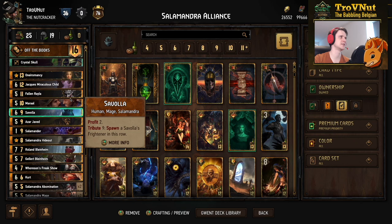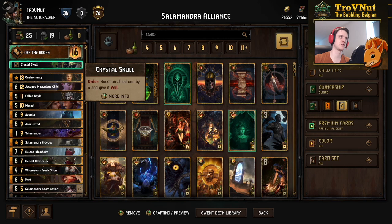The Crystal Skull is also in this deck — usually used to put veil on an Abomination. If you veil an Abomination, the poisons won't take effect but the Abomination's ability to boost itself by two will still trigger. That concludes all the cards in this deck. Let's head into an example match to see how this all gels together.